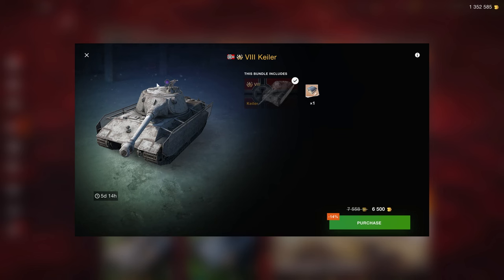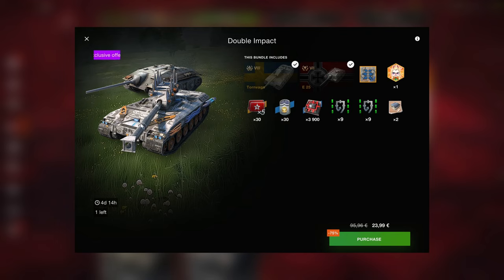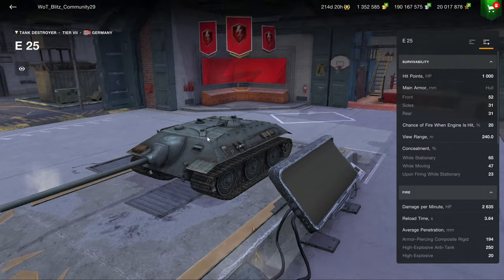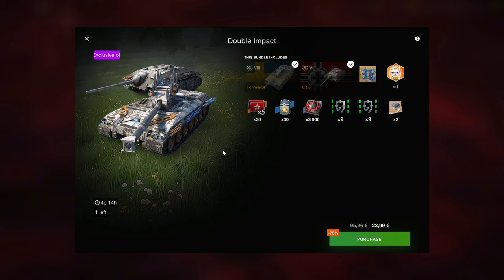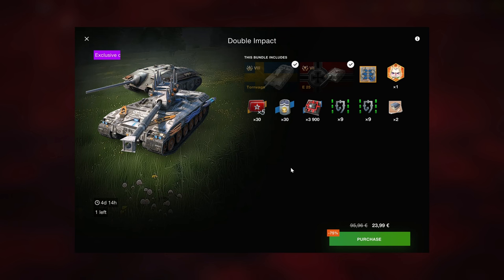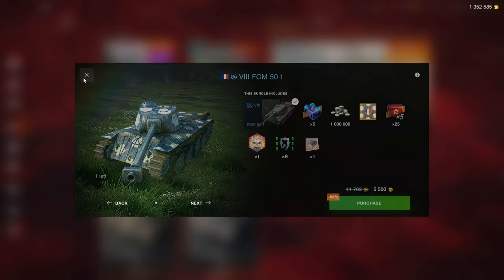Unfortunately the Kyler bundle doesn't include equipment, which would make it much better. Then the 20,000 gold bundle - remember 24 euros, 20,000 gold - the times-fives are unlocked, the gold bushes are nice, the E25 is a fun meme tank, and the Torn Wagon is a solid vehicle. It's a solid bundle that can be worth it if you want a meme and a solid vehicle together, but a better offer existing makes a previously good offer worse when stacked on top.